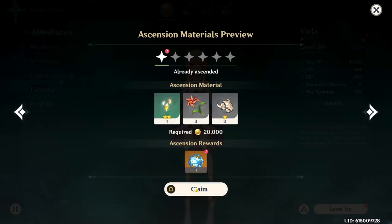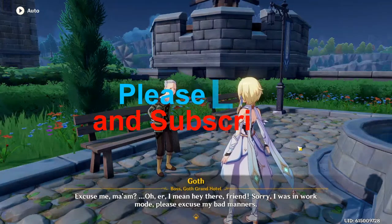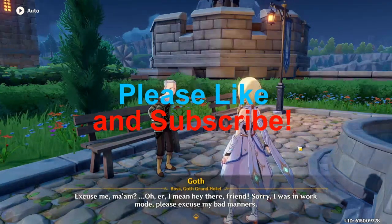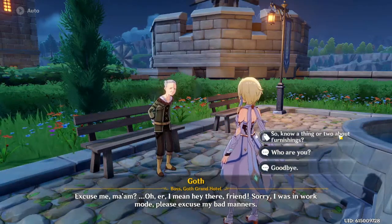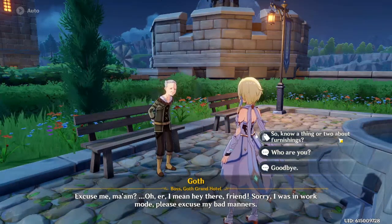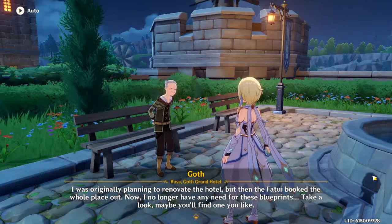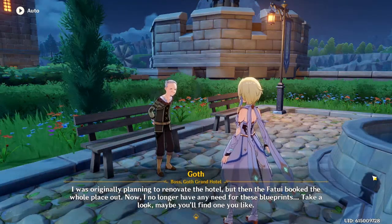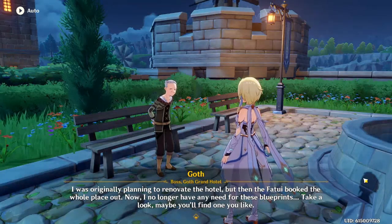Oh, they're Ascension Awards. I didn't even realize. Excuse me, ma'am — I mean, hey there, friend. Sorry, I was in work mode. Please excuse my bad manners. So you know a thing or two about furnishings. I was originally planning to renovate the hotel, but then the Fatui booked the whole place out. Now I no longer have any need for these blueprints. Take a look — maybe you'll find one you like.